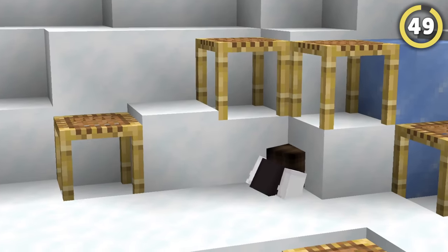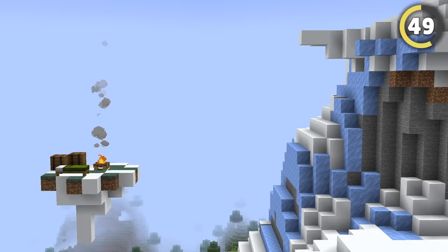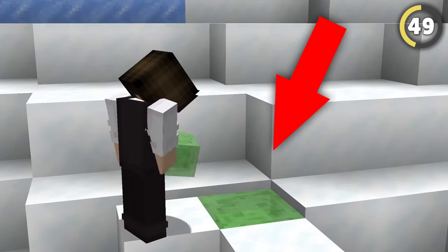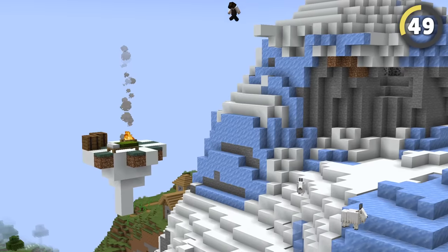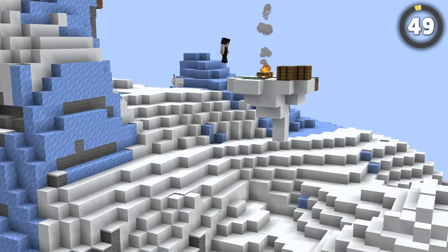Remember that hidden entrance using scaffolding and snow layers? You can do something similar, but way more dangerous with slime blocks. If you build a setup like this and hide a single slime block below one of the snow layers, all of these blocks will kill you when jumping on them — but if you know the right block, you'll bounce straight up into your base.